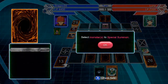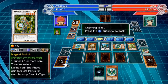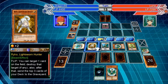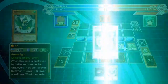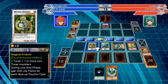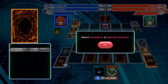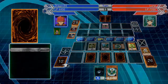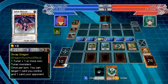Let's make Magical Android, why not? I don't know why I'm putting so much thought into this — it's not like it's complicated to figure out what to do. So I can make a level 8, which is fine. What level 8 do I have? Crimson, Stardust, Scrap. I don't want to have life point gaining — make Scrap Dragon.